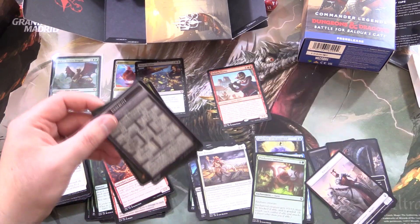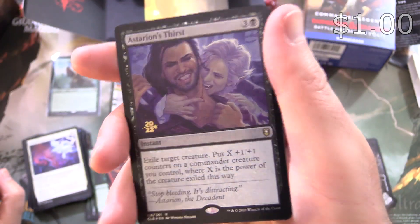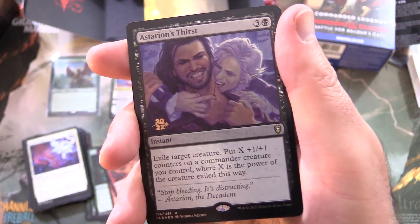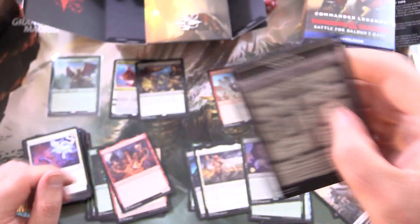What is our promo here? They've got a different promo stamp — 2022. It's Astarion's Thirst. So a foil promo. And the Initiative with Undercity.